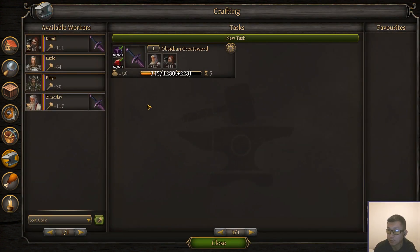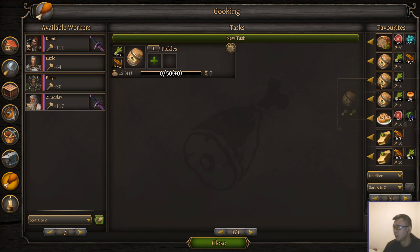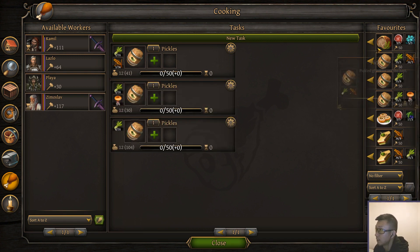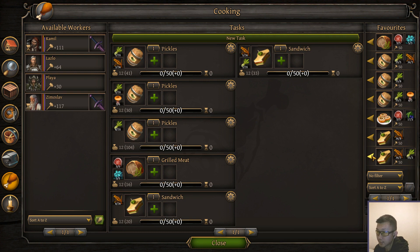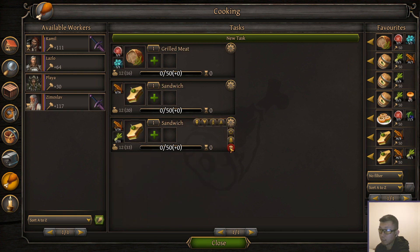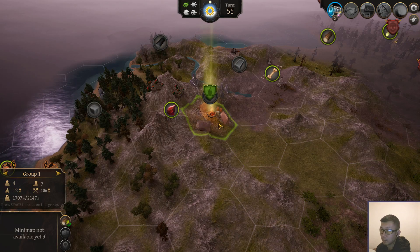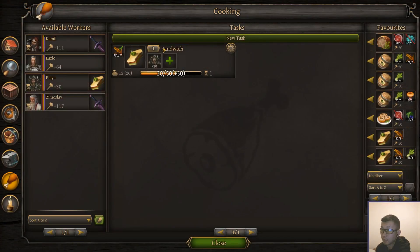I might make another one of these greatswords. What can these two guys do? Probably cook something at this point. I'm going to lay out all my recipes to see what I'm low on. Grilled meats — we have enough for one. We make a sandwich. You guys can make some more sandwiches.